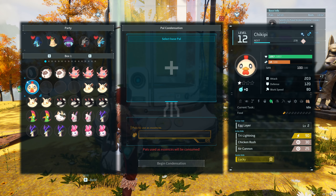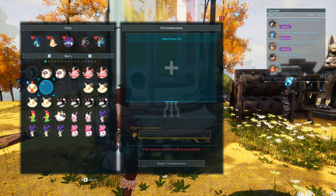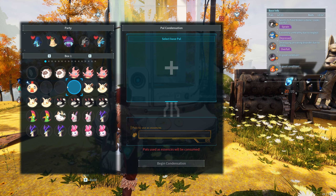Now somewhere we should have the one we've just condensed. You can see here it's improved its skills and its partner skill is now level 2. But we've lost all of the other ones — we had to sacrifice all the other ones to get to this point.